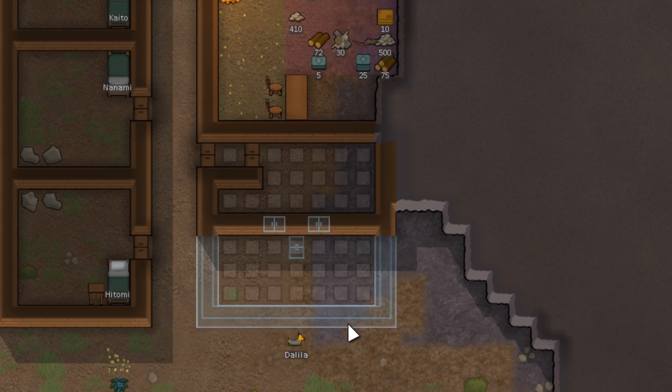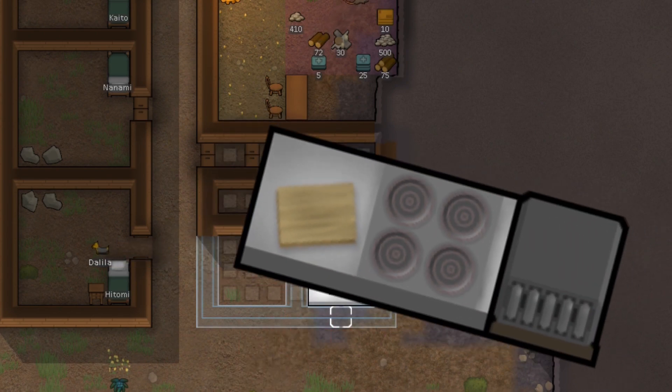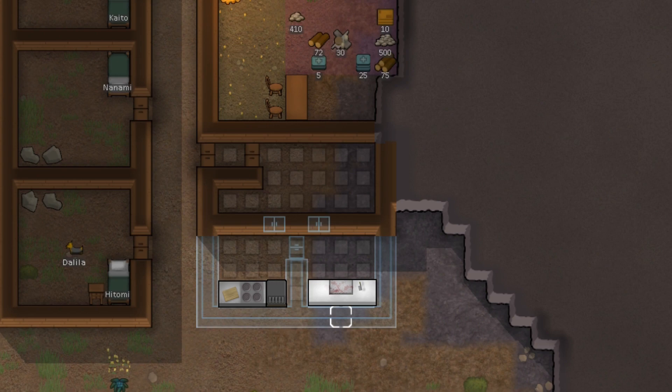Since we are still in the early game, we'll keep them rather small. Remember, this is just the starting part of our base and we can always expand later on. We will make sure the butcher room is separated from the kitchen because the butcher table is a dirty thing — and you don't want your colonists to get food poisoning, do you?